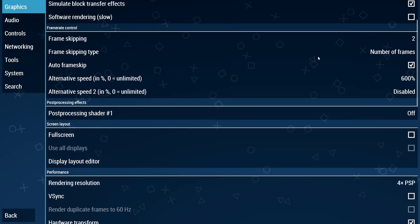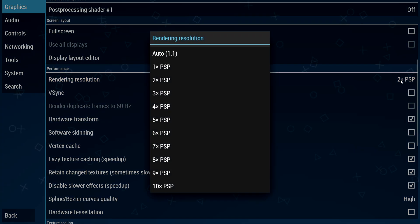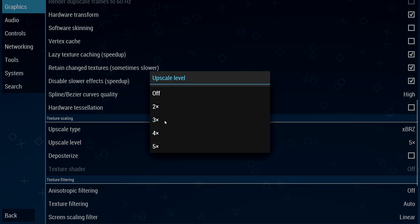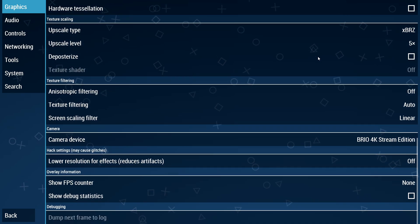Step number two: visit the settings tab and copy what you see. The notable changes are to set frame skipping to 2, render resolution needs to be at least 2 times PSP — of course, the better your PC is, the more you can increase it. Upscale level also needs to be at least 3 times for better visuals. Choose XBRZ for the upscale type, and the rest are default — tweak it to your liking.